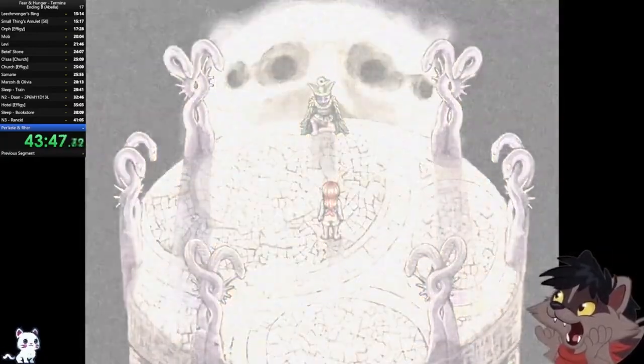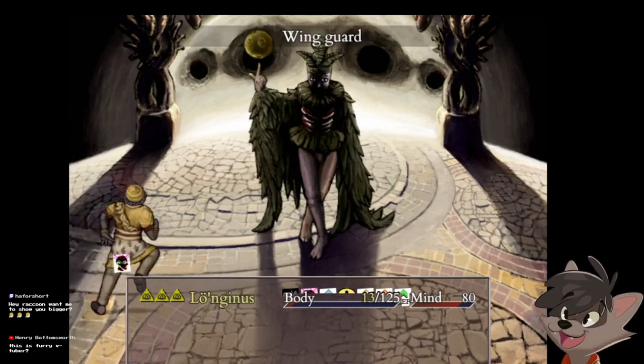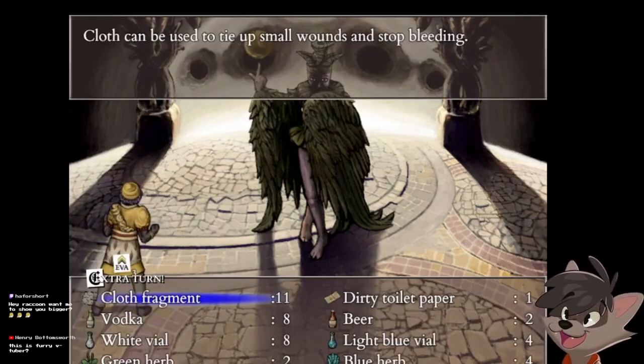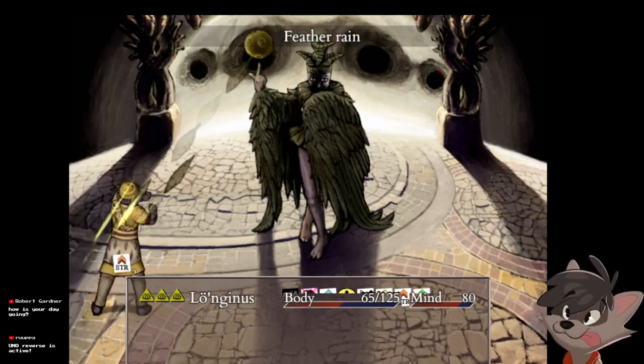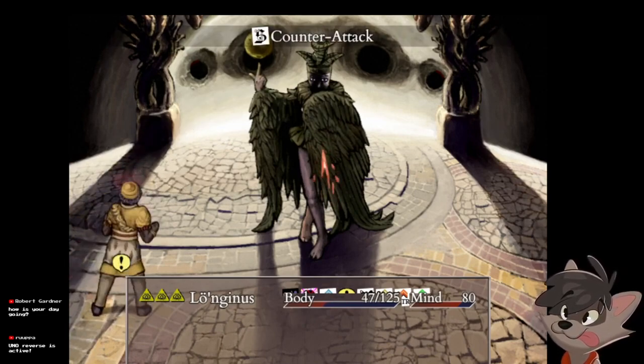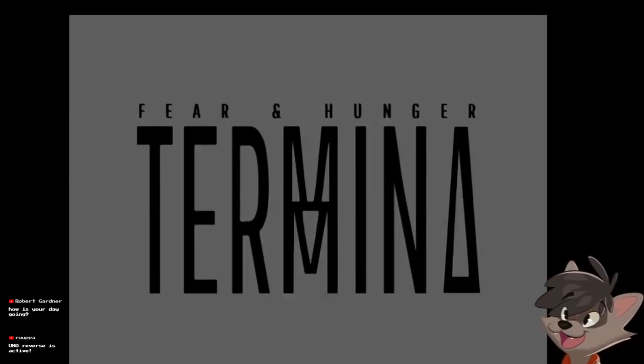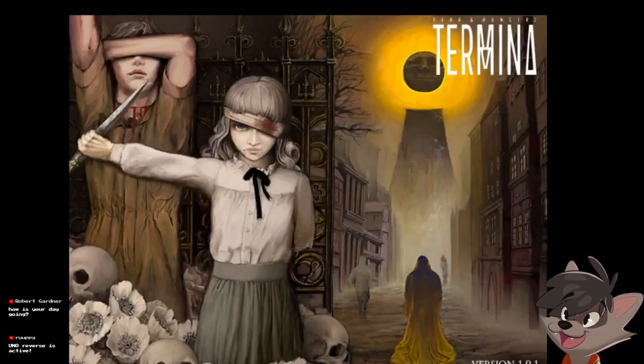When Perkel blocks with his arm and casts Wingard, you are not able to fight him with magic anymore. Every single attack that does magic against Perkel when he has Wingard will be reflected towards the player and will result in a one-shot. Reflection does an incredible amount of damage, so be careful with this.